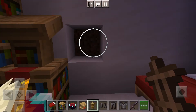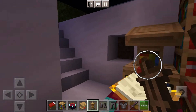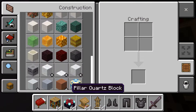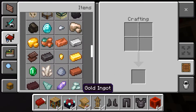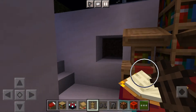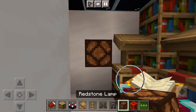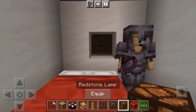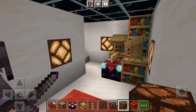Now what you want to do is break one, two, three — so this should be two deep. Then what you need is a redstone block. Place the redstone blocks like that, and then that, and then that. So it should look like that.